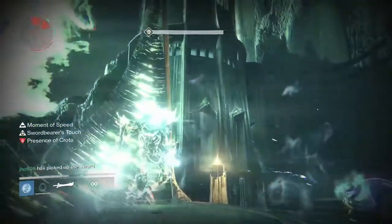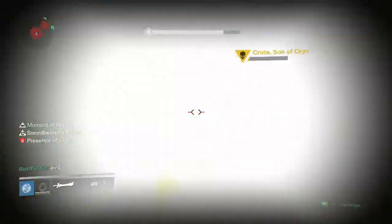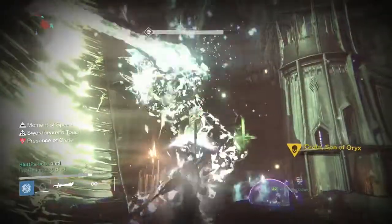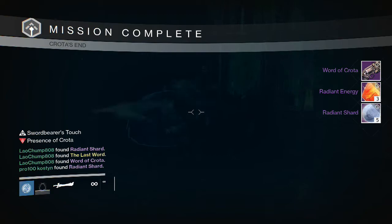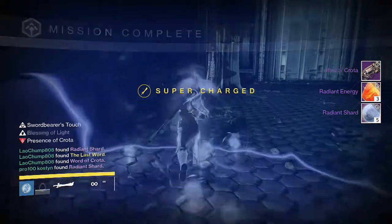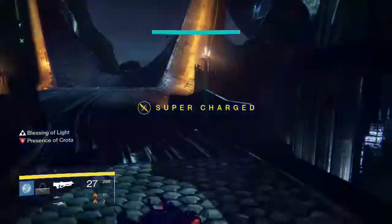A couple Exotics there on the Deathsinger part. Going into the Hard Mode Crota Kill on my Hunter, we were able to get only the Word of Crota, three Radiant Energy, and five Radiant Shards, and my friend picks up a Last Word as well, so that was pretty cool.